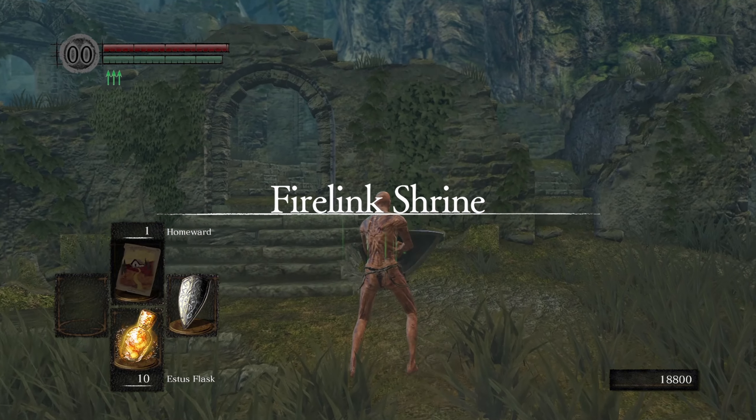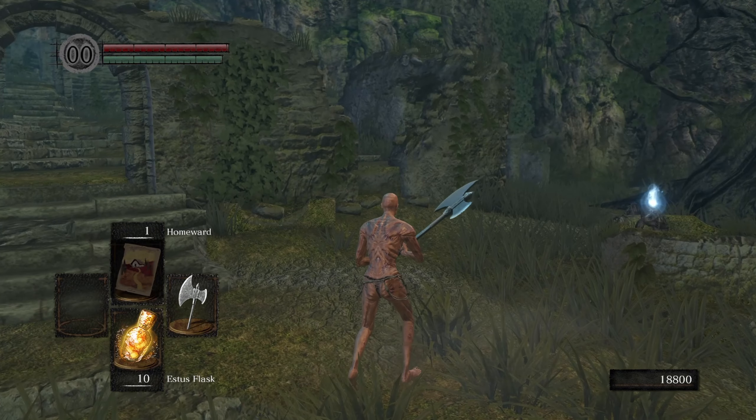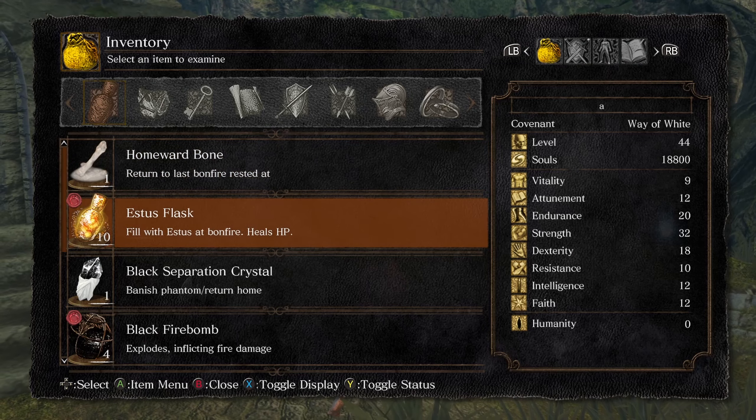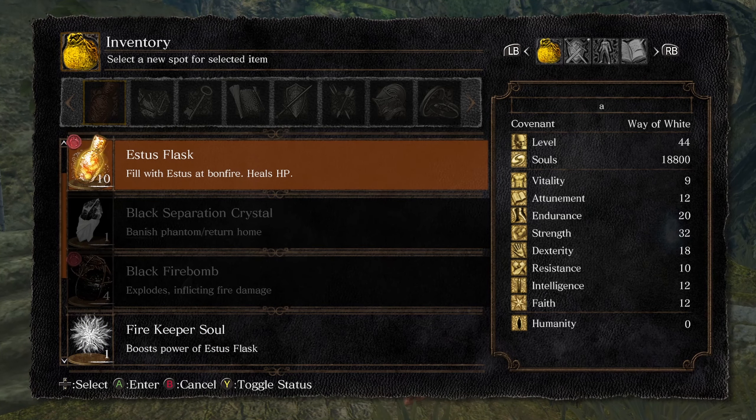You can do this with other animations as well. For example, the battle axe two-handed heavy attack works. So if I want to do it with the fire keeper soul instead, do the same thing.